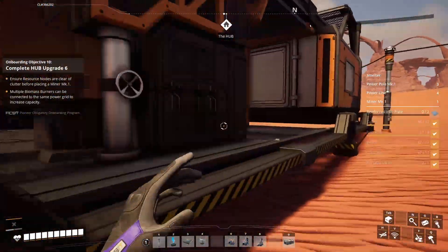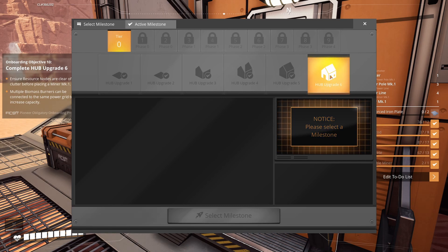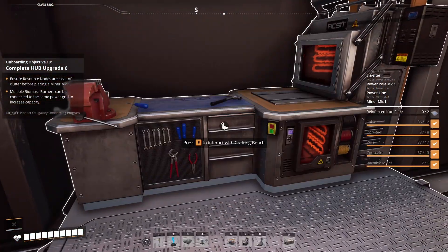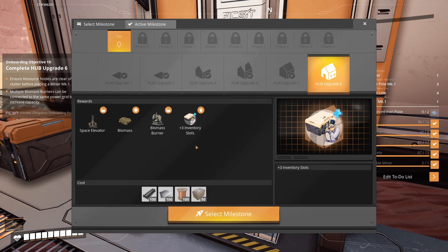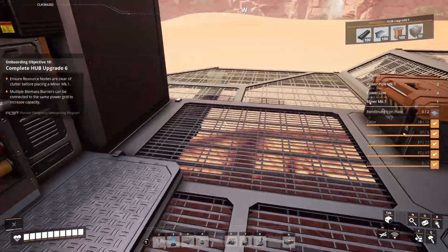We can check the recipes: three iron ingots make two iron plates, so 30 per minute makes 20. The miner is making 30, and this impure mark 1 node is not overclocked — so this is actually pretty efficient: we make 30, transform exactly to 30, then use that 30 and transform it into 20. Now we need to connect the power. I connect the biomass burner, run a power pole, and connect it directly to the miner and the smelter and constructor.